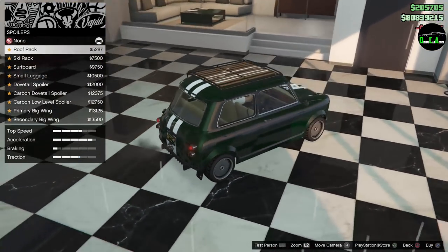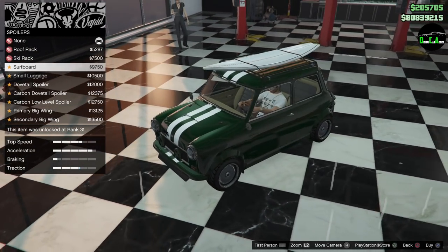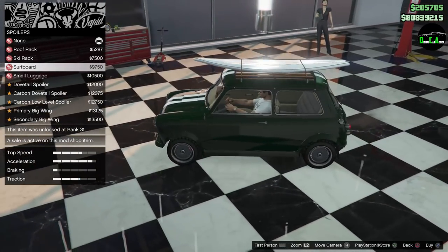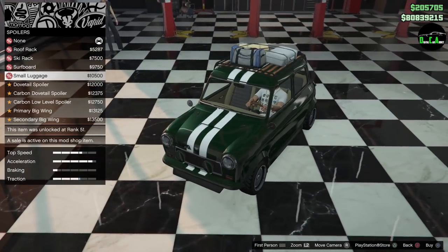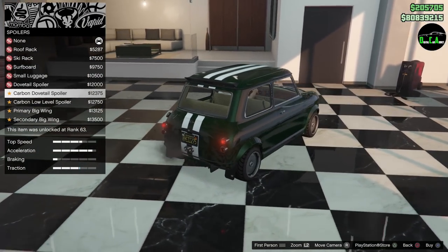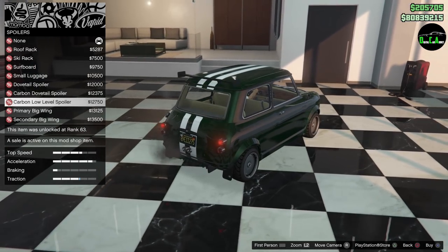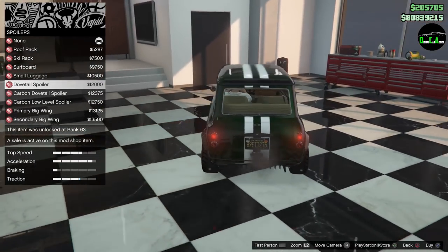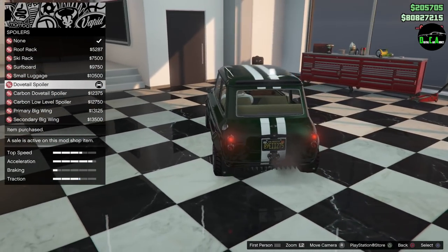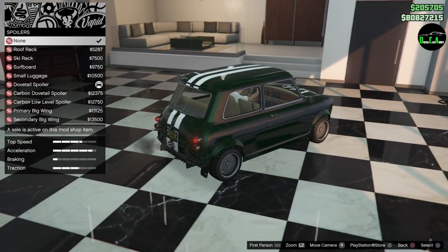Spoiler options: you have a roof rack — that is nice — a ski rack, and a little surfboard. Oh my God, the surfboard is almost as big as the car. Small luggage. Thank God they gave us these little dovetail spoilers. They gave us a dovetail spoiler, but it has to be carbon — no color option. I guess we can sacrifice a little bit. I wish it would have been the same color with the stripes, but they got lazy there — that kind of sucks.